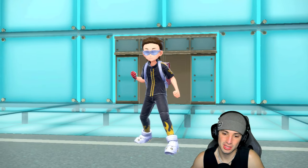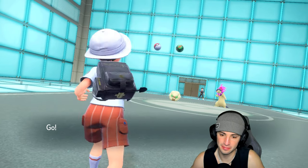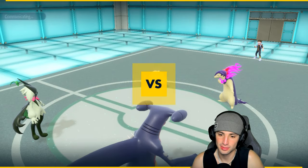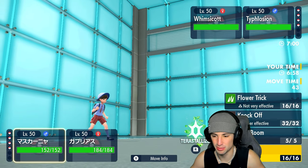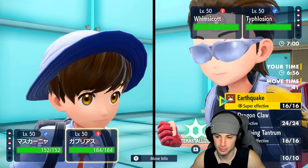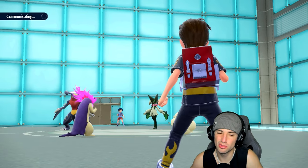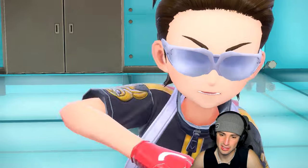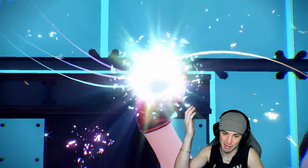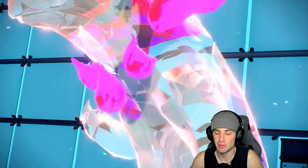There it is — Typhlosion and Whimsicott. I want to just Protect Garchomp, keep it fresh and stable, sash up and pop Trick Room. Hopefully they set up tailwind or Sunny Day first turn. Go ahead, set up tailwind — that would be better for us. But I really do think it's Sunny Day. I've got the sash — we just need them to set up tailwind or Sunny Day so we can sash up and pop Trick Room.